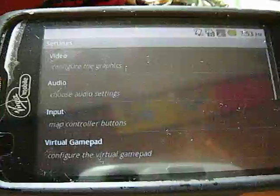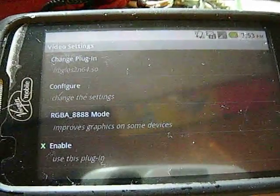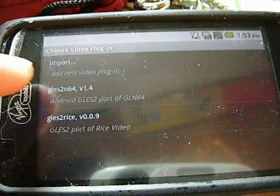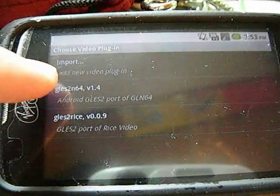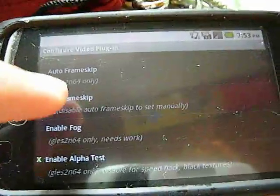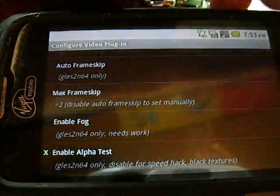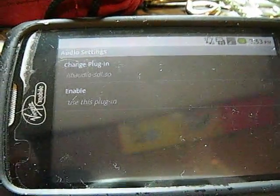I ran through the settings and this is what I got to get the most efficient for my phone. You want to enable this plugin with the GLES 2N64 version 1.4. You want that, and configure it. You want max frame skip to be 2 and enable alpha test. Now, turn off audio — this will speed up your FPS.